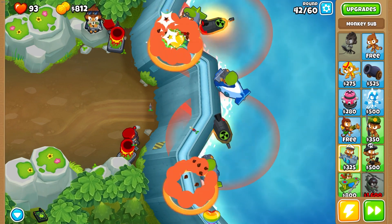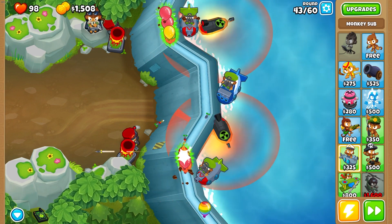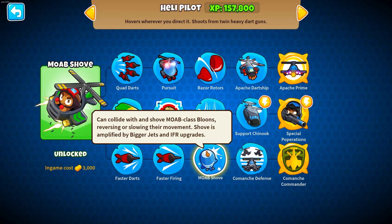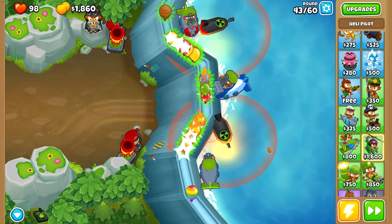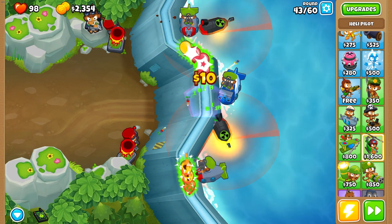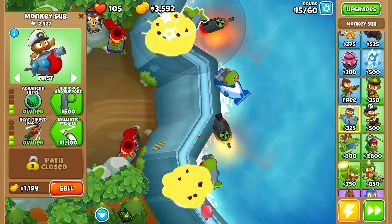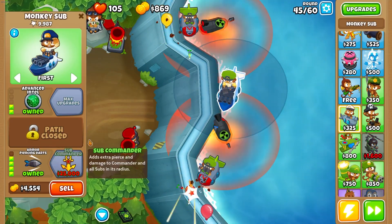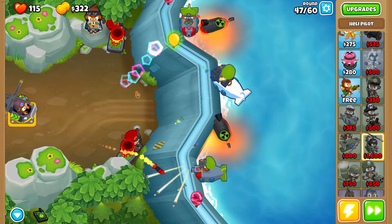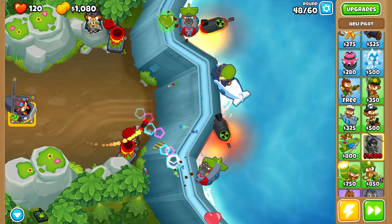MOABs are kind of terrible with this setup, so I don't know if we can take down tons of MOABs on screen. We could do a MOAB shove — it's 3,000, we'll put it rotating from here to here. Ballistic missile is also a good idea. We didn't even have armor piercing darts — let's do that first. We'll have it there and if we don't need it by round 50 or so I can sell it, but I want to keep it just in case.